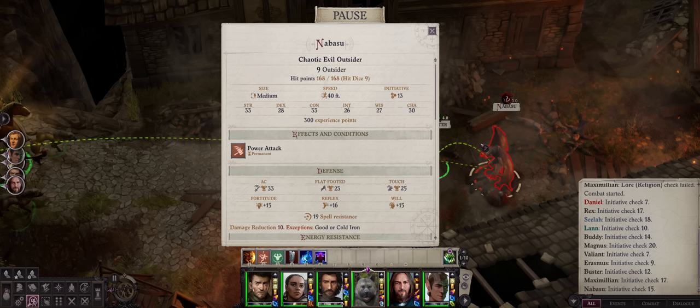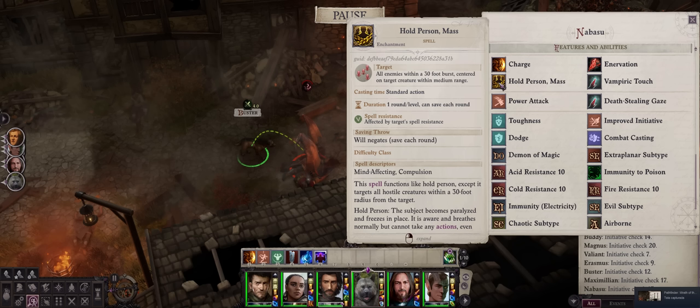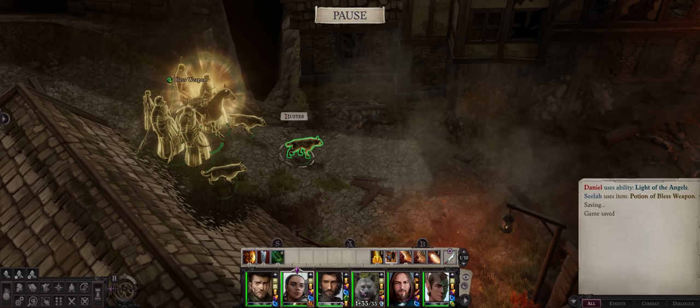For the Nabasu battle, it is paramount that all 6 of your humanoid party members have Freedom of Movement pre-buffed. As soon as battle starts, the Nabasu will cast Mass Hold Person, which hits a massive area and can paralyze characters for up to one minute — a dead sentence obviously. It won't affect pets since they are animals, not humanoids, but the Nabasu is actually smart enough to cast it right at your human party members.